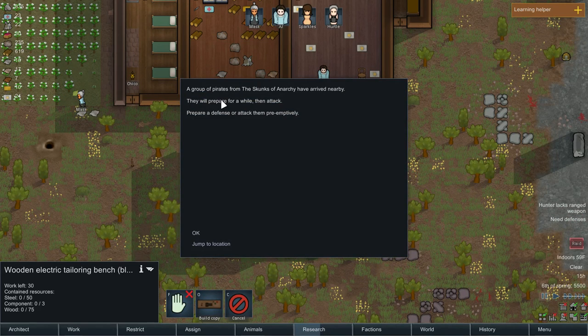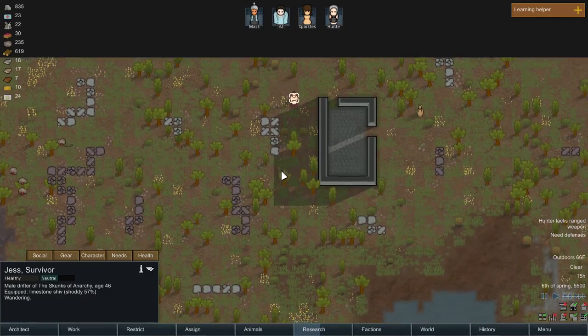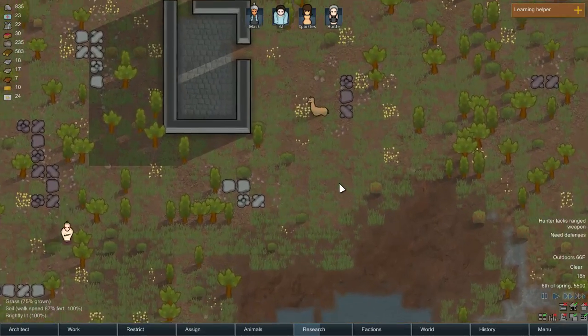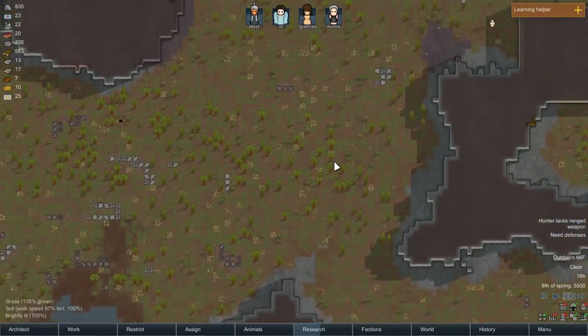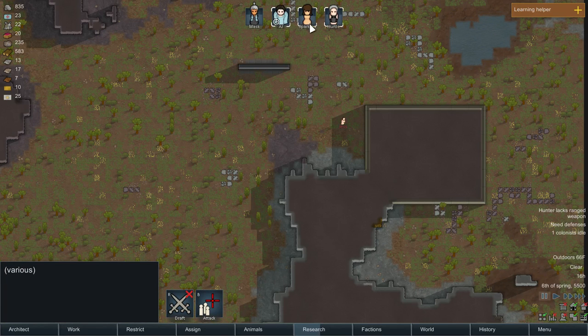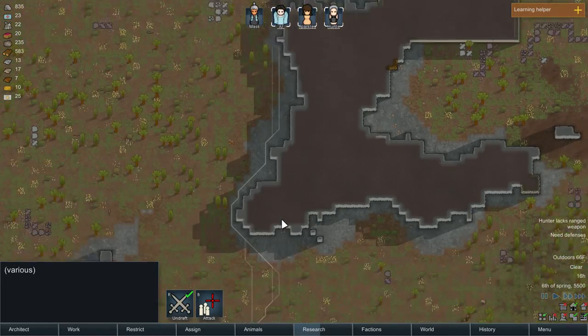Raid! A group of pirates from the Skunks of Anarchy have arrived nearby — they were preparing for a while, then attack. Is that a llama? Oh, it's an alpaca — should've been able to tell cause he has a nifty hairdo. Where are they in relation to me? AJ, Sparkles, and Hurdle — I'm gonna draft you and we're gonna go take care of this real quick. Try to sneak up on them this way.